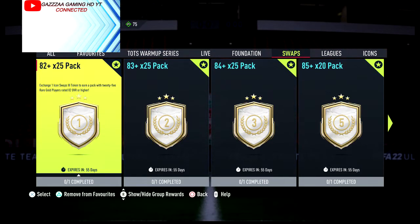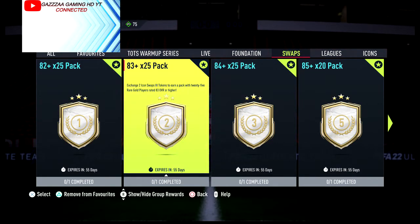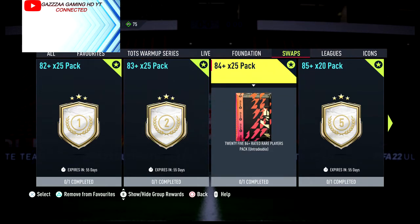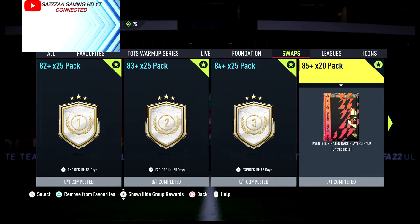Yo guys, welcome back to a brand new video for the channel. Today, what should you take in Icon Swaps? The 82-rated 25-pack needs one Icon Swaps token. The 83-rated 25-pack needs two swap tokens. The 84-rated 25-pack needs three swap tokens.